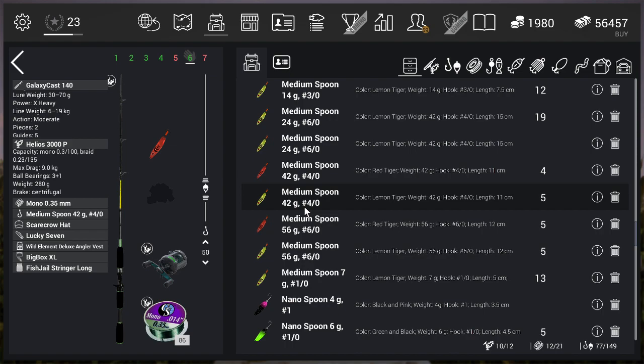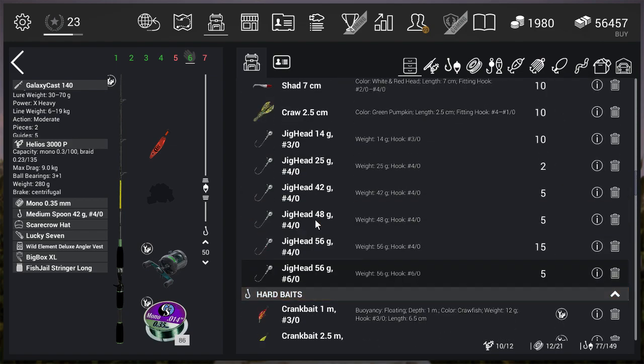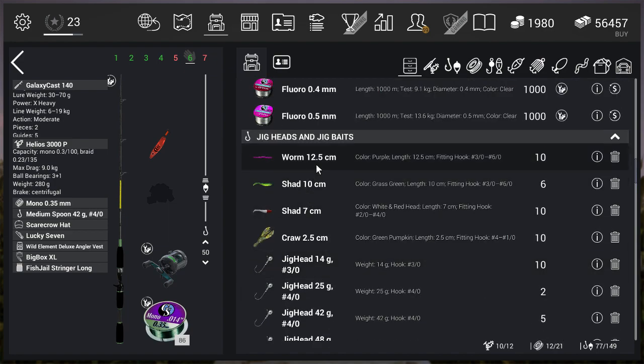That's one of the two lures that works here at level 18. At level 18 you also get the chance to buy the heavy jigheads — 42G, 48G, 56G. I went with the 42G jighead. I tried the 10cm shad and the 12.5cm worm — didn't work that well. I went with the 7cm shad — worked perfect. So the second lure that you can use is a jighead 42G with a 7cm shad, or the medium spoon 42G. Two options — setup is perfect, go for it.